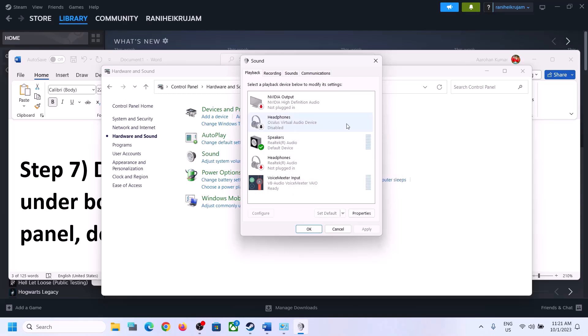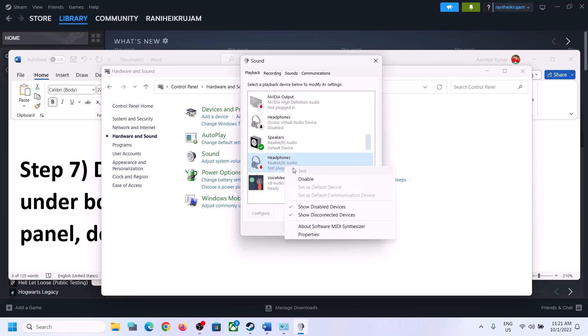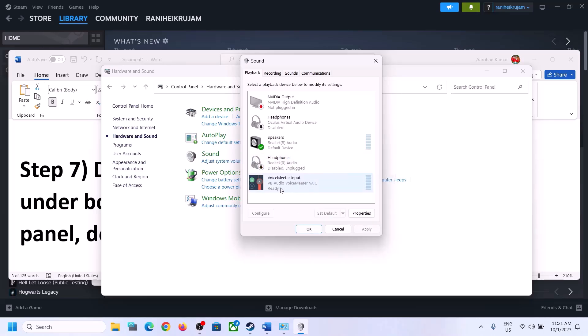Right-click on any unused device like headphones or Voicemeeter and disable them. Also disable any other audio devices you are not using, such as Nvidia audio output. Make sure only the audio device you are actively using is enabled.